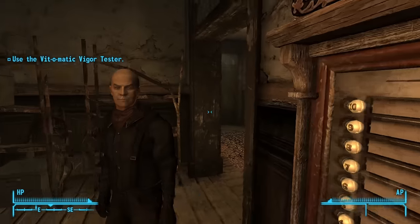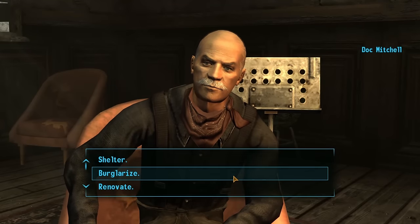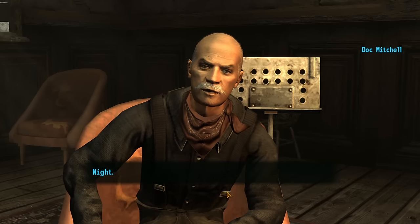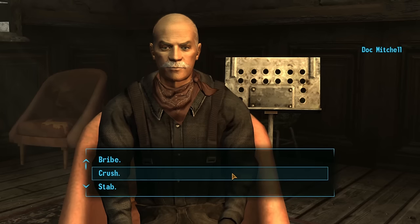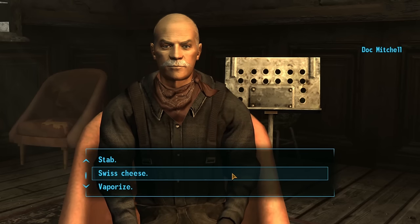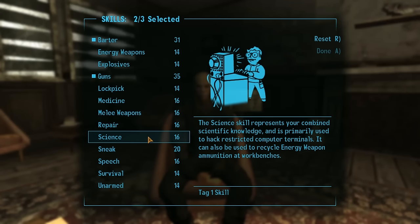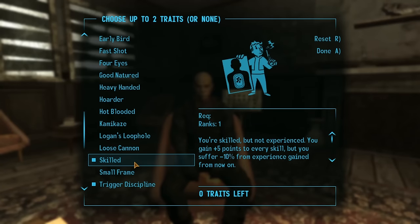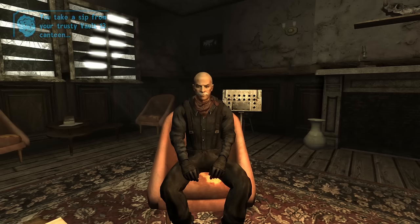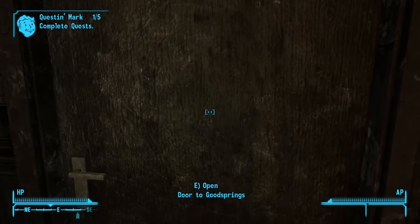With my stats set up, I head over to the doc where he gives me a few verbal tests to learn about my mental state and health history. Before I started the run, I asked my chat what kind of playthrough they wanted to see and people wanted to see me be evil, so I pick the most horrible options I can throughout the questions, leading Doc Mitchell to realize he helped save a psychopath. I then get to tag 3 skills to give them a higher starting point. I decide to tag the barter, guns, and lockpick skills before picking the trigger discipline and skilled traits. With the psych evaluation done, he leads me to the front door where he gives me a Pip-Boy and Vault Suit before sending me off on my way.